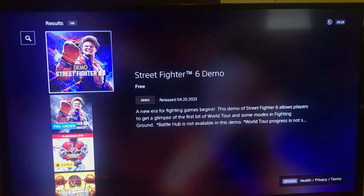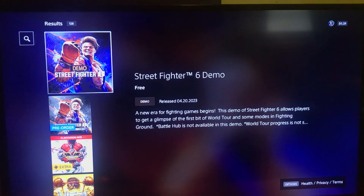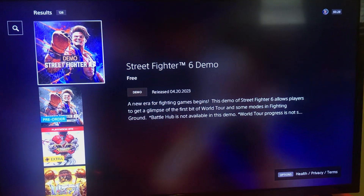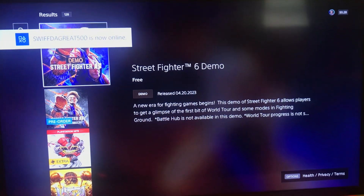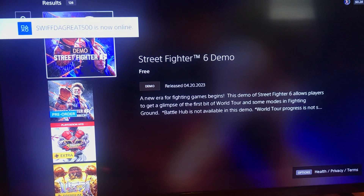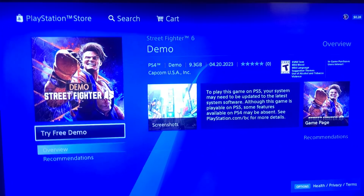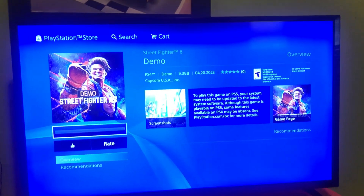The Street Fighter 6 demo just dropped on PlayStation 4 and PlayStation 5. Here's how to download it: go to the PS4 or PS5 store and you're going to see Street Fighter 6 demo free. It says try demo, 9 gigs — download to your PS4 or PS5. And that's how you download the Street Fighter 6 demo.